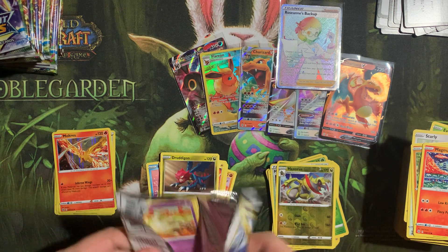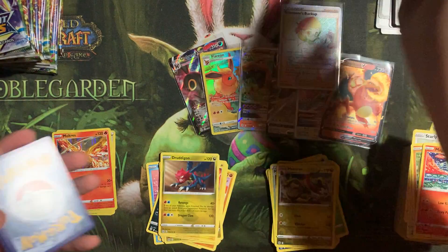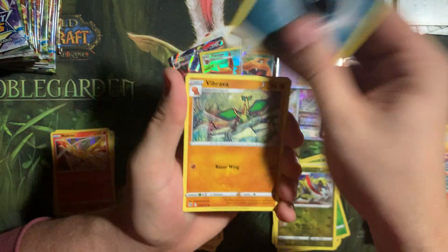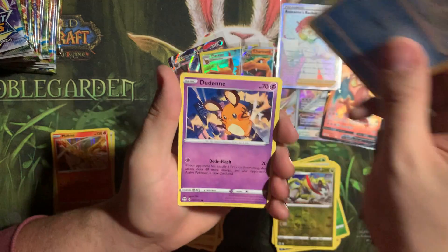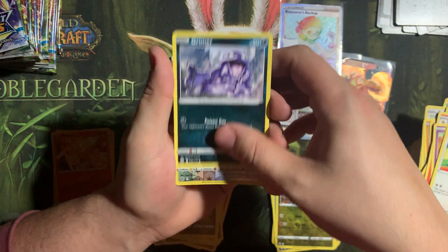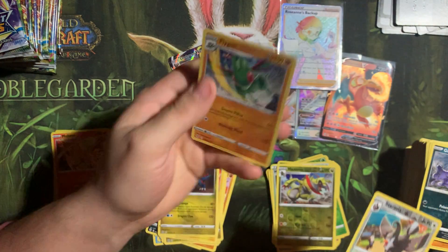Let's finish this half strong — guess the energy. I was gonna say water energy, so I'm gonna go ahead and say electric fire. Oh, fire! Tropius, Roseanne's Backup, Exegute, Starry, Halucha, Throw, Magma — Haxorus into a Drudgon. Alright, so honestly pretty good first half of the box.